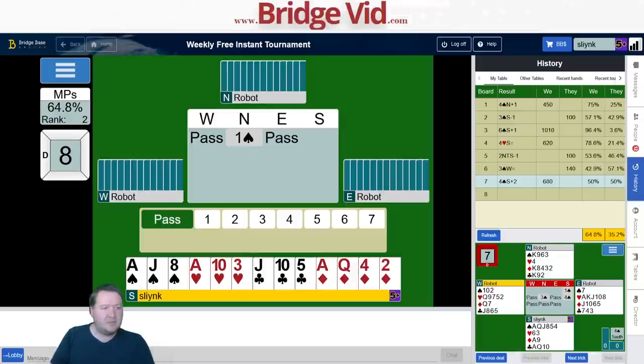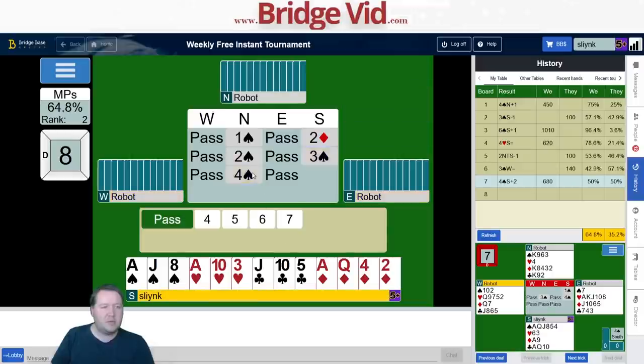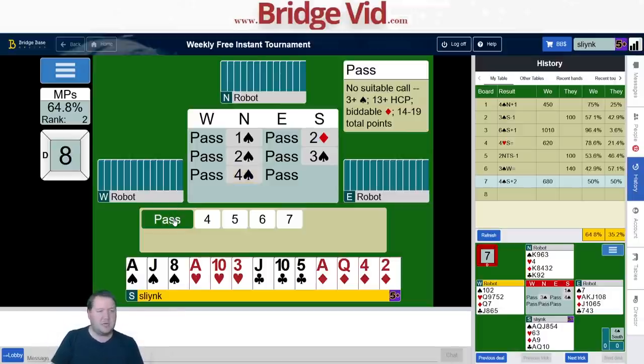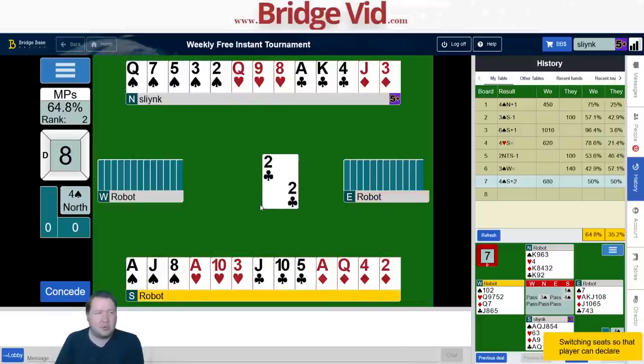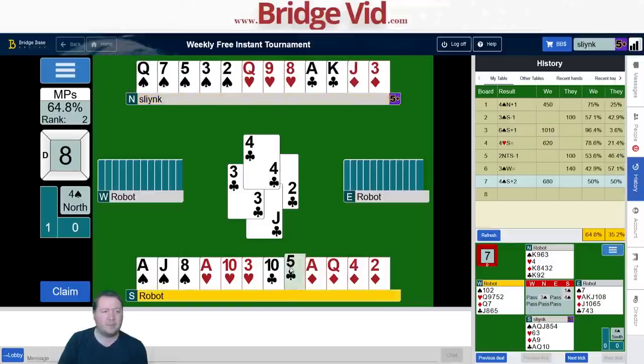Board number eight — flat 16-count, got a fit. Start bidding to tell partner I've got a fit. Partner's pretty weak — no real interest, so I'll take partner at their word. The two spade bid is a catch-all but it doesn't promise six. We've got no club losers after the lead, one diamond loser, two heart losers, and some in spades. I want to finesse in diamonds — even if it fails I can throw a heart away. The two of clubs — clubs look four-three, no fear of getting trumped.